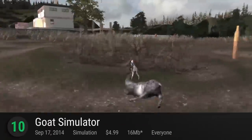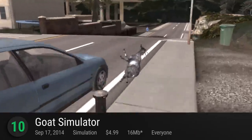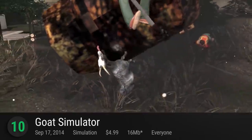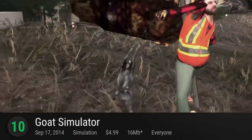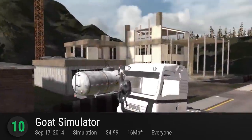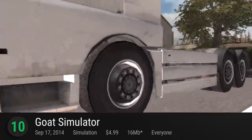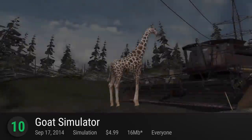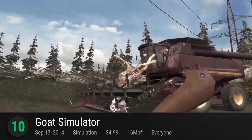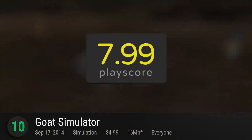Number 10 is Goat Simulator. This game was a meme and a half back in the day. If you totally missed out on what Goat Simulator is about, it's really all in the name — it's a goat freaking simulator. Here you're a goat doing goat things like jumping on a trampoline, destroying birthday parties, becoming prom queen, and becoming the devil goat itself. In newer reviews over at the Play Store, opinions are mostly about how the game is so glitchy it's funny in the best way, or it's so glitchy it won't let them play. It has a PlayScore of 7.99.